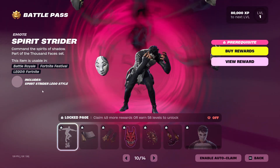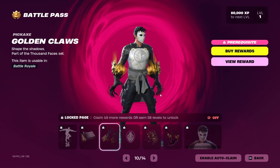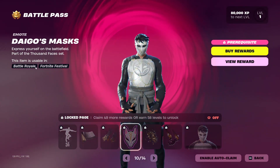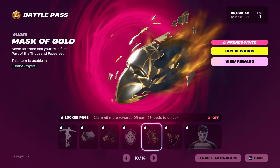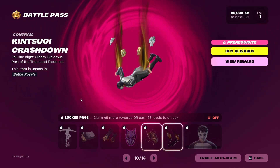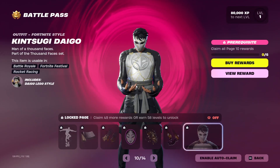We've got the Spirit Strider contrail, the Shadow Gold wrap, the Golden Claws pickaxe, Diego's Master emote, the Master's Gold edit style glider, the Kintsugi Crashdown contrail, and the Kintsugi Diego skin.